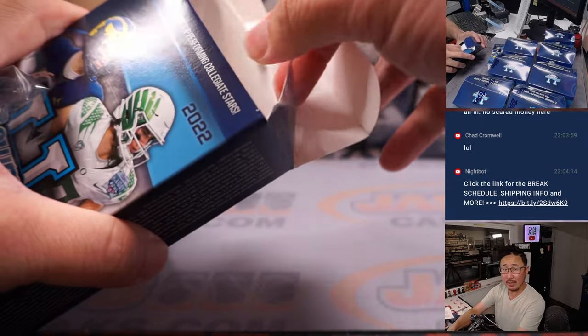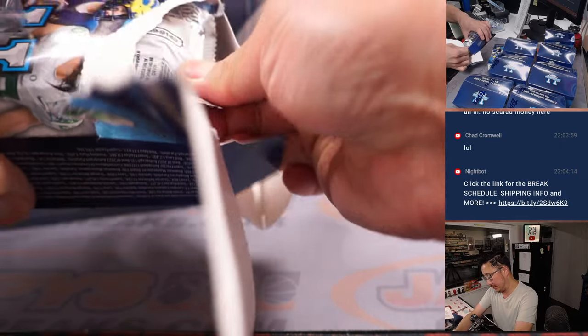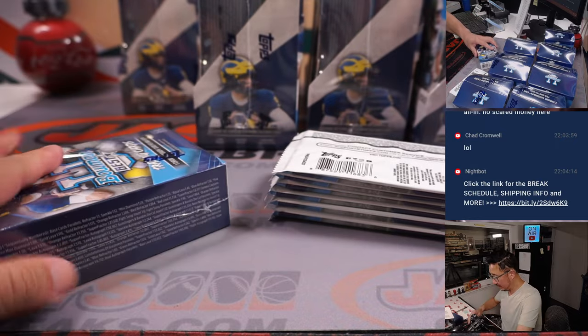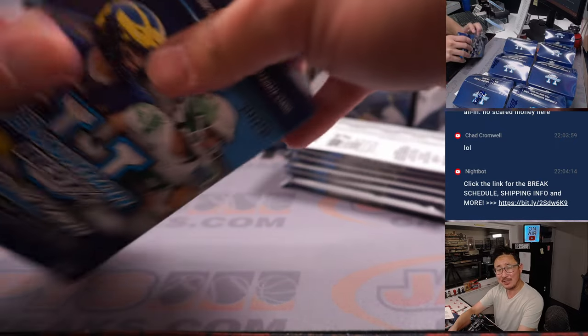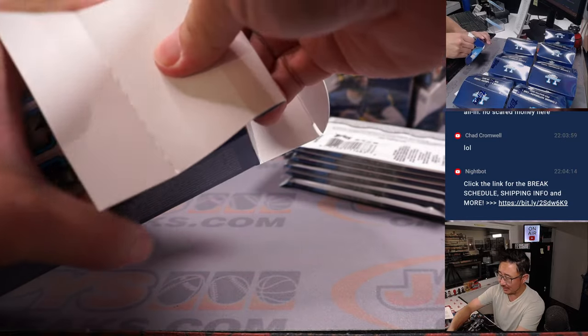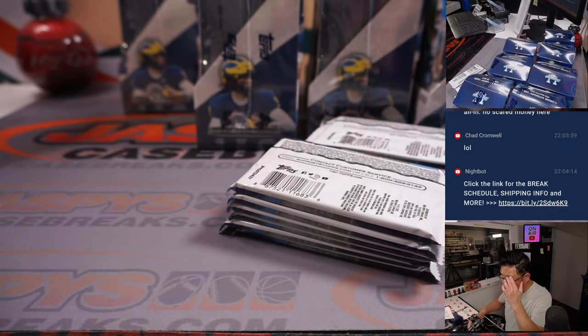Good luck, boys and girls. Each mini box will contain one auto, just like the usual Best format. Bowman's Best has two autos per mini in baseball, doesn't it? I think it's Finest — which looks like the same shape boxes — that has one. Anyway, two autos a box in this set.